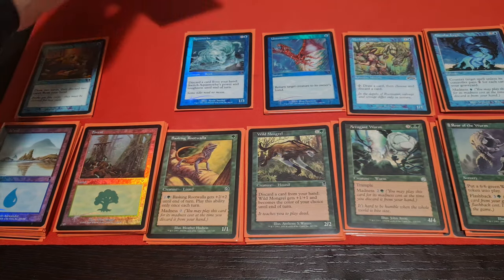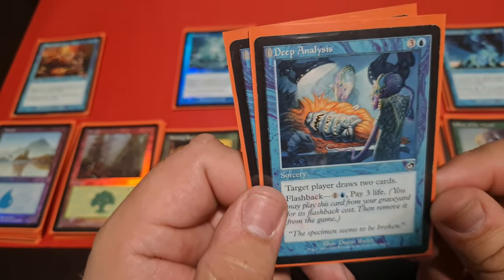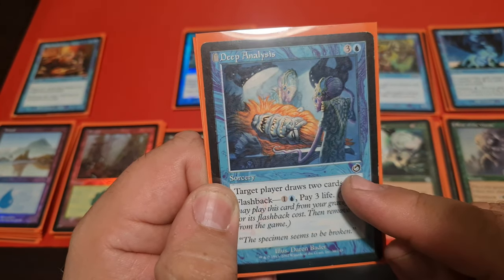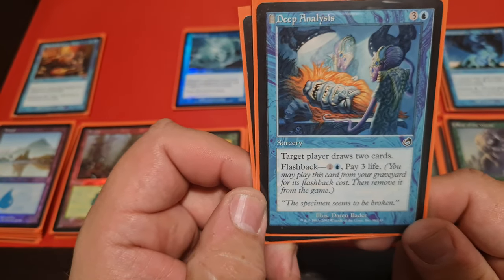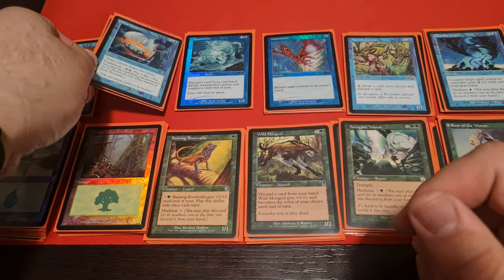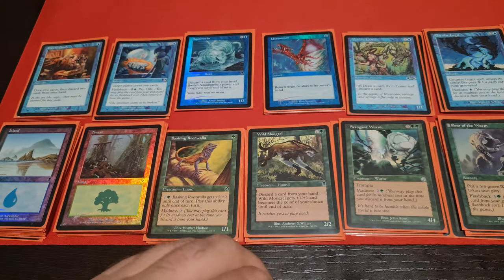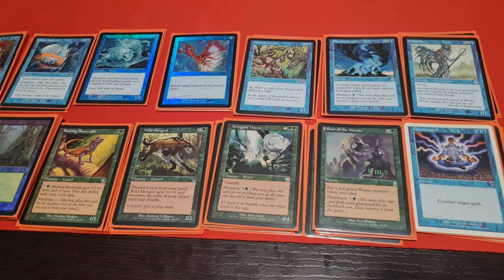Next we had Deep Analysis. You can even cast it for 4 mana in the late game — why not? But its flashback is especially interesting: 2 mana and pay 3 life. Yes, because Torment is about pain and suffering. But 2 mana flashback for 3 life is a really, really good card. I actually maybe had 3 copies, not 2. As for exact copy counts, I cannot clearly remember — I remember the playsets I had, but some of the more intricate numbers I don't recall exactly.